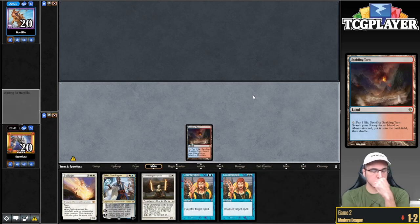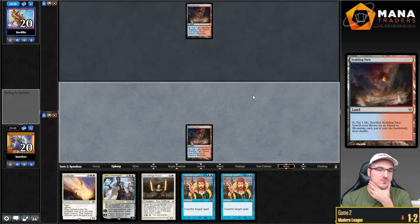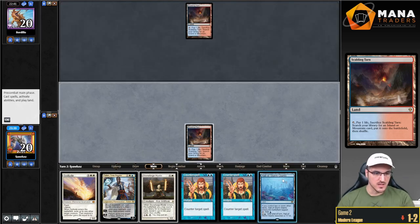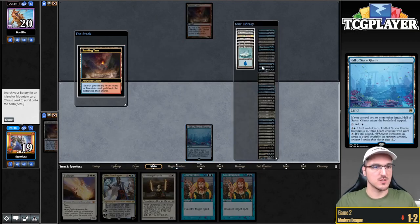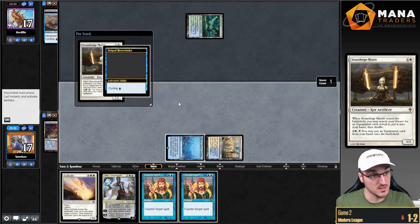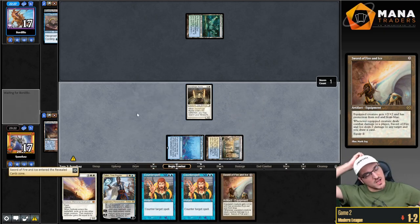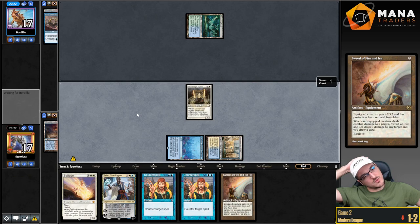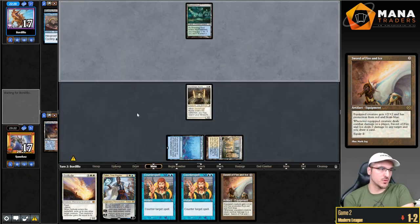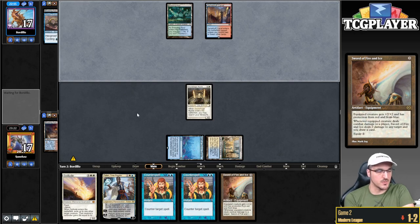One mana to six mana — we just gotta get a little bit lucky here. Land! Easiest land of my life — I'm gonna slam this Stoneforge Mystic. Am I getting Kaldra here? I think I'm just getting Fire and Ice. I wonder if Game Two could have turned around. I don't think it would have — the one point of damage wasn't worth it. It was a misclick, but thinking about it, I thought it was an okay attack. In reality it was just terrible.